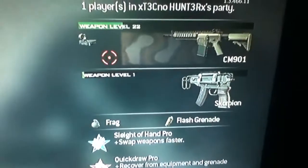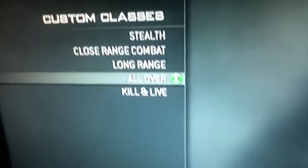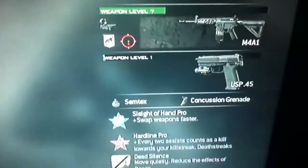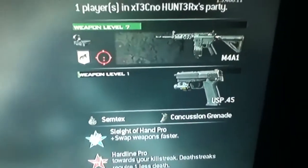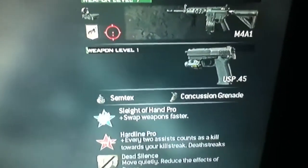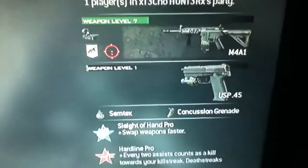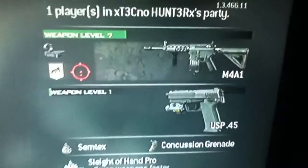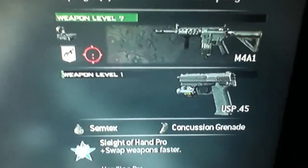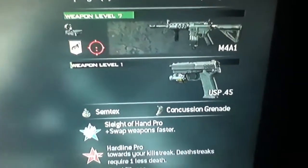That's my long range class. This is my all over class — this class I absolutely do really well with. I am prestige one, and before I prestige, I had this gun in gold camo and had everything for it. I have the M4A1 with red dot and a kick attachment. Really good gun — it's a really good stealth weapon.